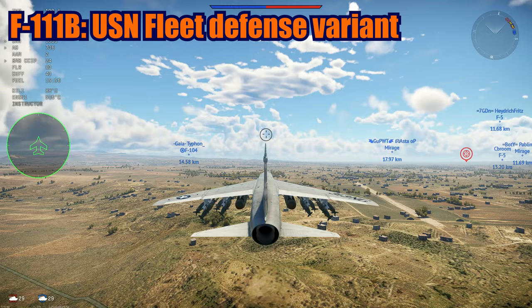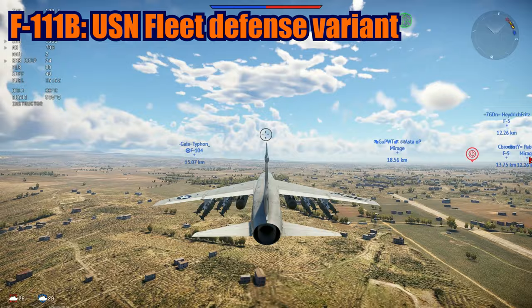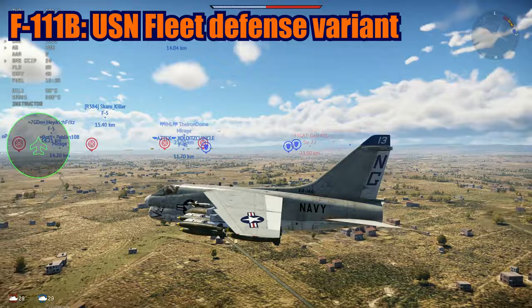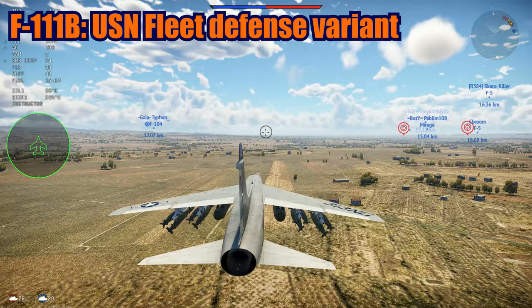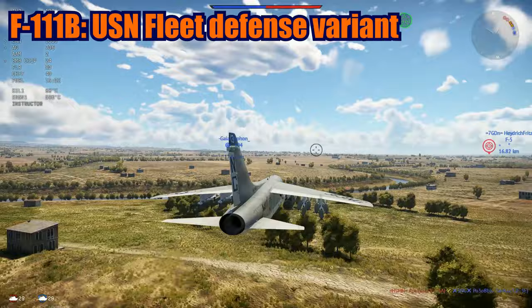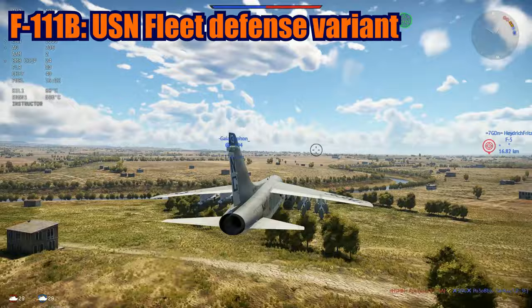The F-111B was the US Navy carrier-capable fleet air defense variant, designed to engage Soviet bombers and long-range missiles. It had troubles in dogfights and was overweight for the Navy's requirements. Seven aircraft were built for testing but it never entered full service. It was replaced in concept by the F-14 Tomcat and used the AWG-9 radar with AIM-54 Phoenix missiles, powered by the TF-30-P3 engine.